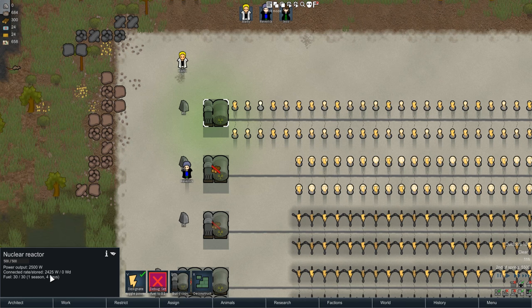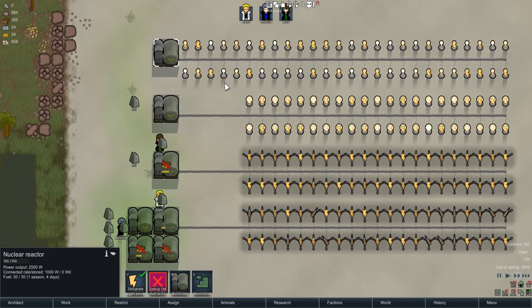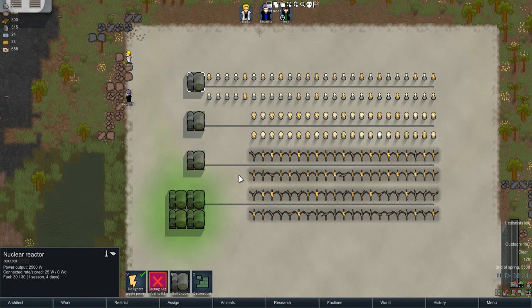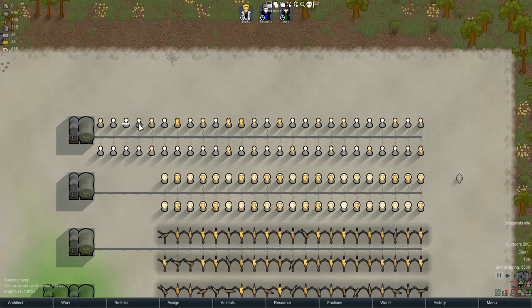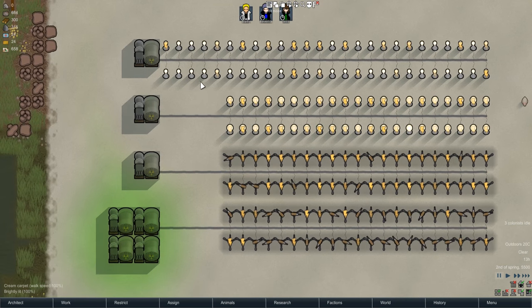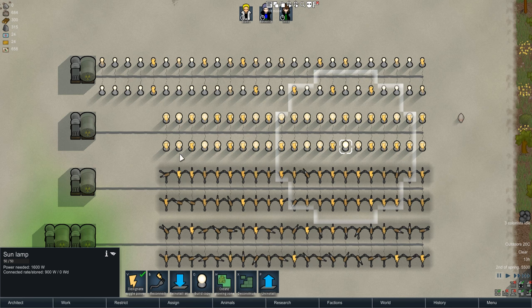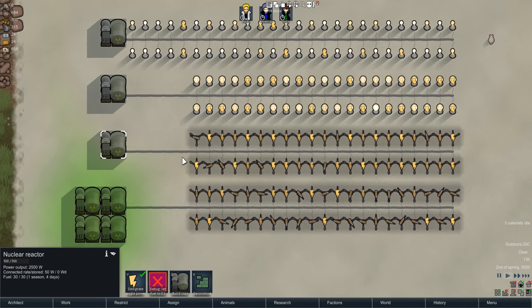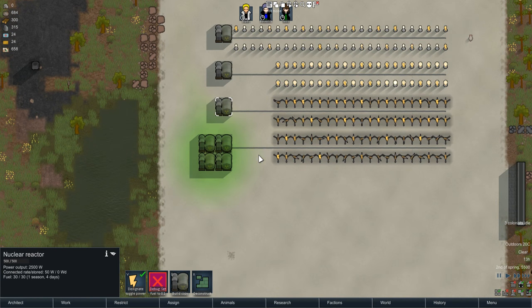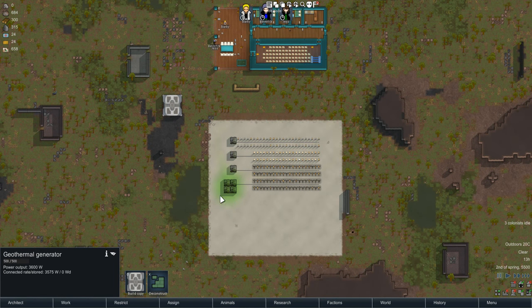That's at 2,500 watts. As you can see, it's powered one of the lights so far. So 2,500 is what they put out, which is really awesome. Now we've gone ahead and fueled all of them. It's enough to power quite a few standing lamps, but sun lamps — they can only power one. One reactor can power quite a few turrets, and four of them can obviously power a lot more. In fact, four generators will be more power than most colonies will use — which is about two and a half geothermal generators.